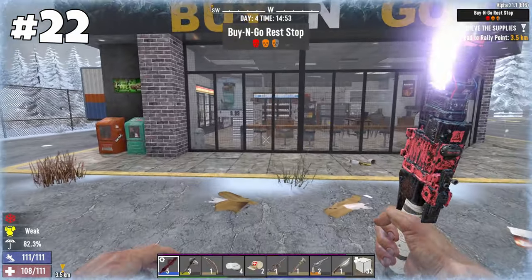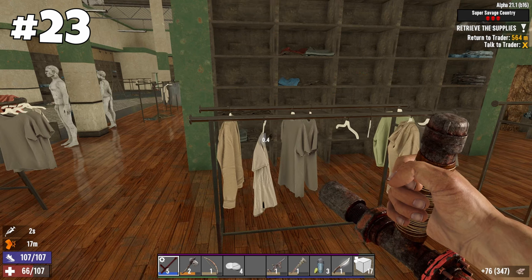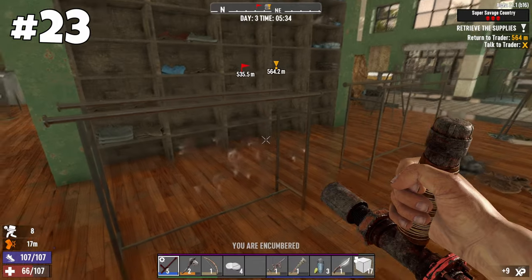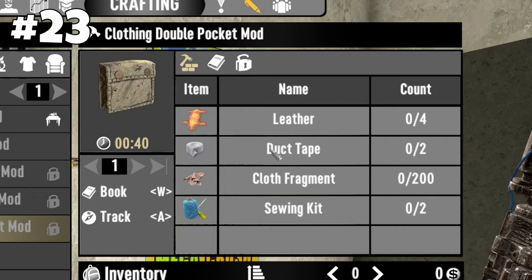Visit Pass and Gus or other small shops if you need a fast source of food or murky water. Savage Country shops have lots of gear and clothes, which can be scrapped for cloth fragments – and you need a lot of them for clothing pocket mods and duct tape.